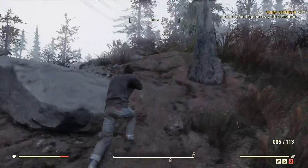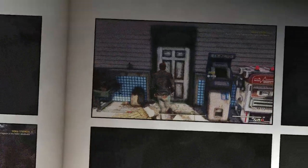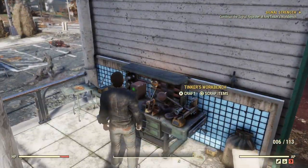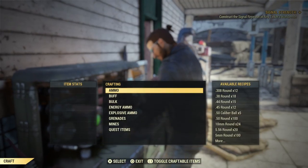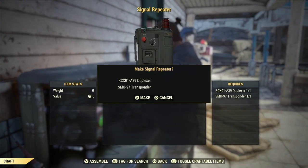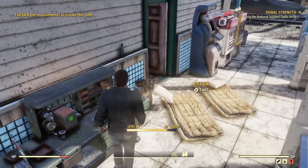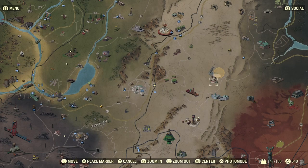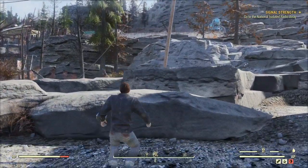We need to construct the repeater at any tinker's workbench. I happen to know there is a workbench at the train station — the big white resort with all the protectrons and whatnot. We construct it — boom. Then we're gonna go to the big satellite dish, so I'm heading straight for it.